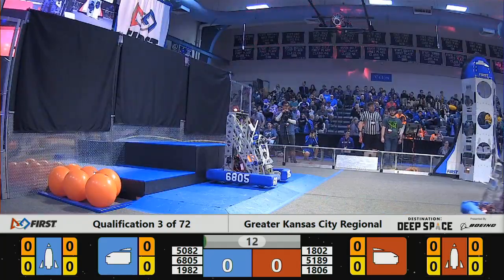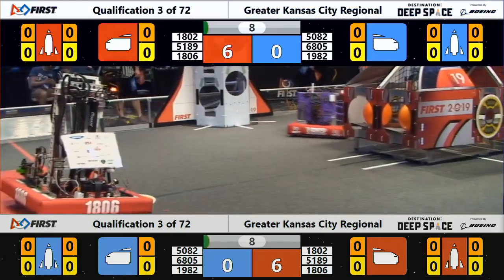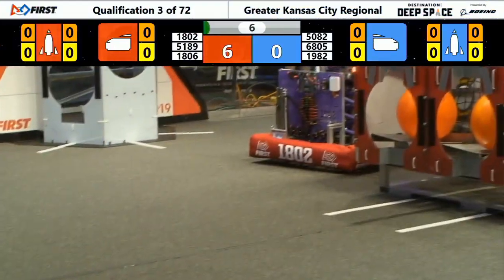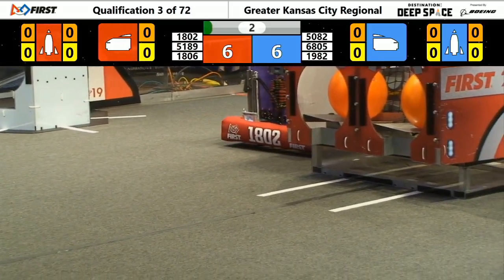And on the Blue Alliance, we have 1982 — that's Cougar Robotics — in control of a hatch panel here. Going to try and secure that onto the Blue Alliance cargo ship. Putting the pedal to the metal, here goes.